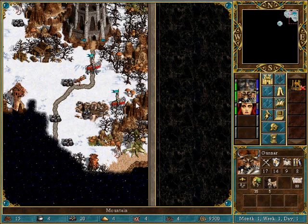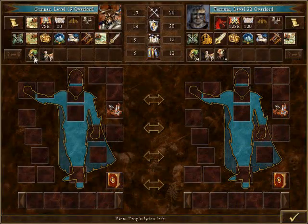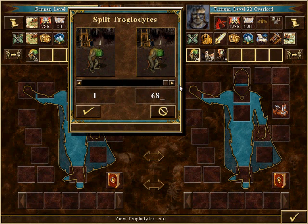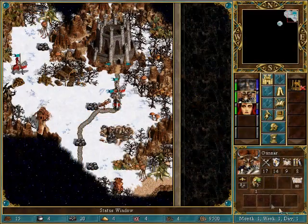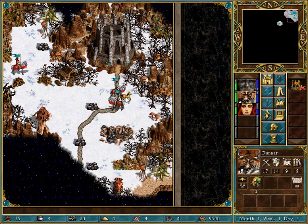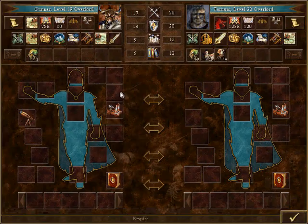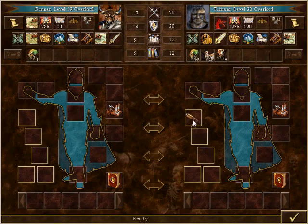I shouldn't have bought the marketplace. I should not have bought the marketplace. Alright, well... I'll give Tarnam everything for right now. You should also give that to Tarnam, since he's going to be the one doing a lot of exploring.